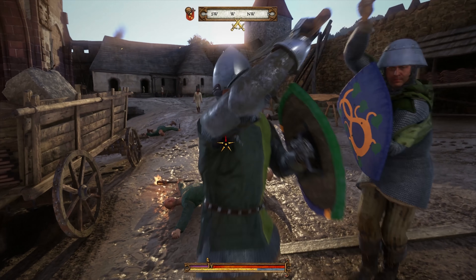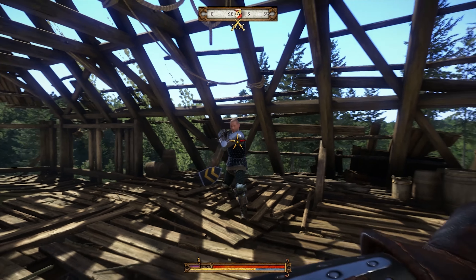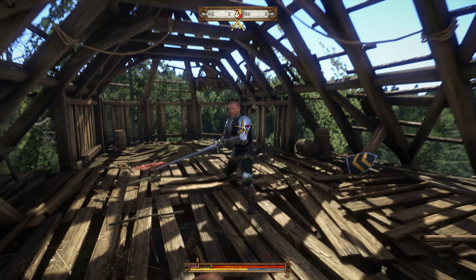When you fight an armored opponent, the most important stat is your and your opponent's stamina. When it's low, attacks are weaker and blocks can be broken, and the opponent can be easily finished. Just like in the real world, stamina is also lowered by low health, bleeding, or when your character is tired or hungry. So you better prepare — eat and sleep well before you get into a fight. And I'm not joking.